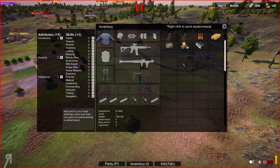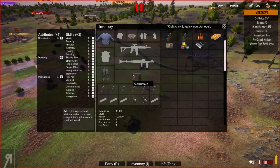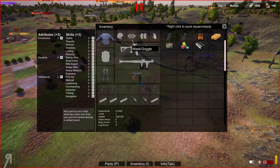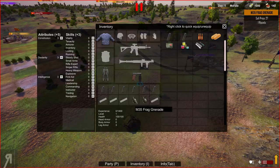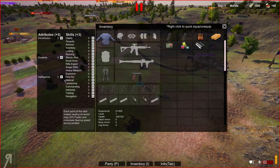Going into our inventory — I start off with a Makarov pistol, some forest pants, a blue shirt, a helmet slot, some goggles, knee protection, gloves, body armor, and various belt items. We also have some frag grenades.